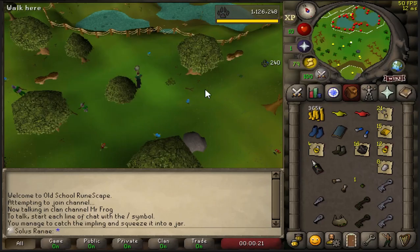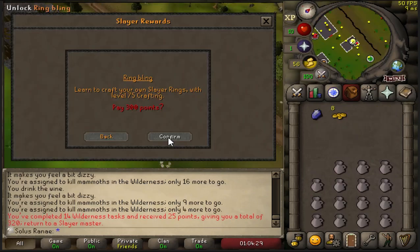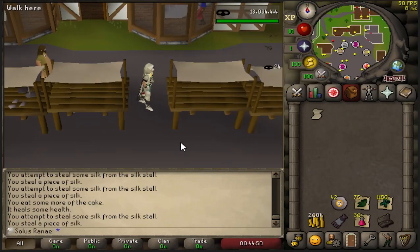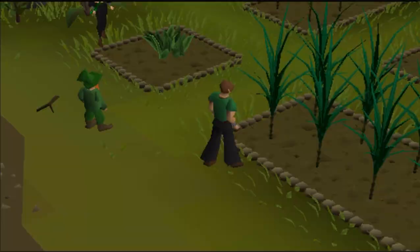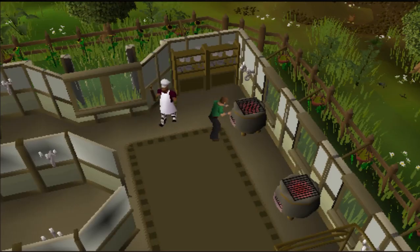Hi, I'm MrFrog. For a while now, I've been heavily interested in the Ultimate Iron Man game mode. With this in mind, I wanted to set myself a new challenge. Using standard UIM rules, I want to acquire one of the coolest pets in the game, the Omelette.